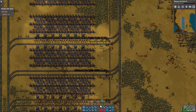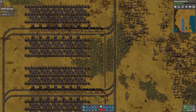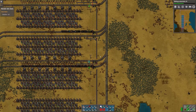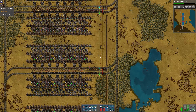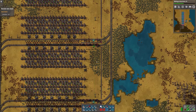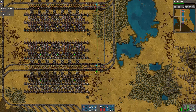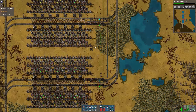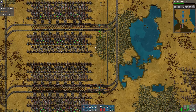The big thing I wanted to show you today is the change I made to the smelting bases in terms of train management. It seemed like a problem to have each station treated individually and then have to try to balance the delivery of ore to each one and balance the consumption of plates from each one — I was always going to have to make adjustments, moving trains from one station to another.